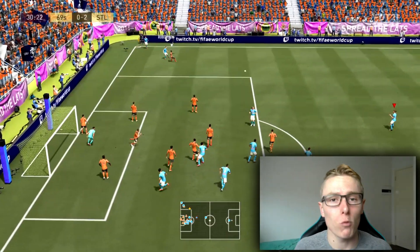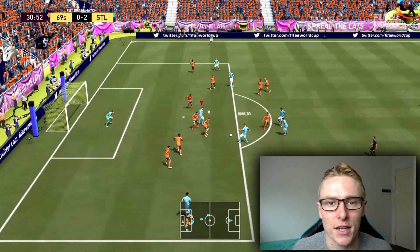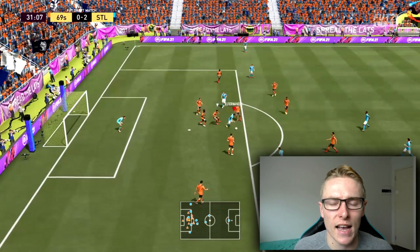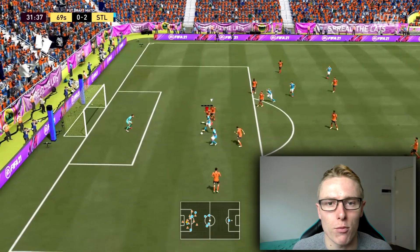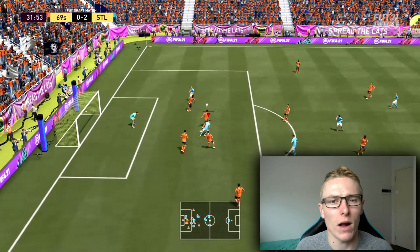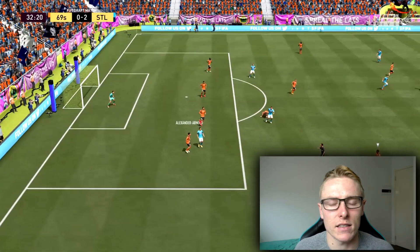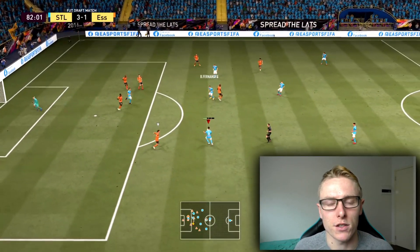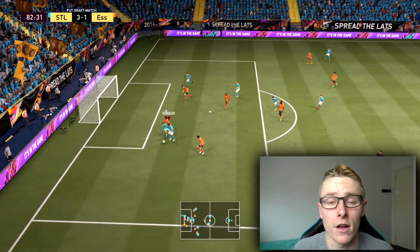Moving into where you should use the shot cancelled, there's only one place on the pitch that you should really use this, and it is inside the box, especially when you've made a breakaway. Essentially, the best place to use the shot cancelled is inside the box.